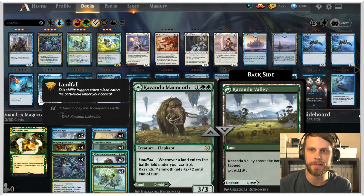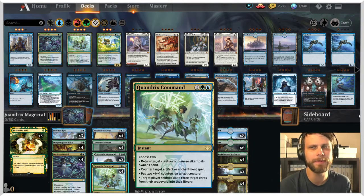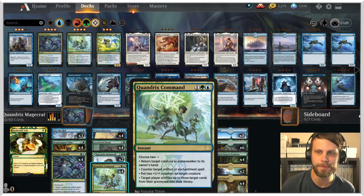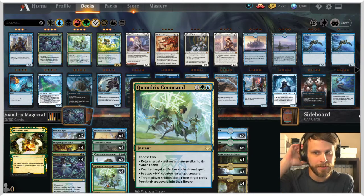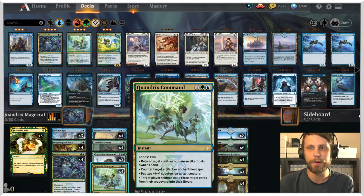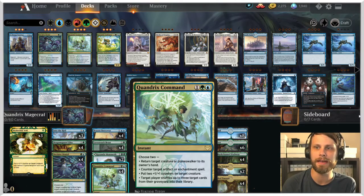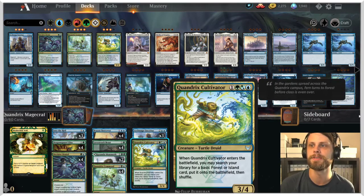We've of course got Into the Royal, another way to draw some cards and bounce non-land stuff to the opponent's hand, along with Brazen Borrower. We've got Lovestruck Beast, Kazandu Mammoth as a nice big beater. One of my favorite of the command cycle — probably my second favorite — is Quandrix Command: instant for three mana. Return a creature or planeswalker to its owner's hand; counter target artifact or enchantment spell; put two +1/+1 counters on target creature; or target player shuffles up to three cards from their graveyard into their library. My assumption is we'll be using the first and third abilities most often, but having access to countering artifacts and enchantments is very flexible.